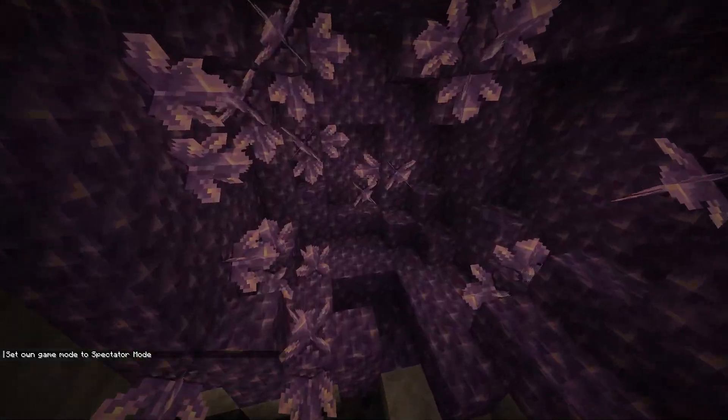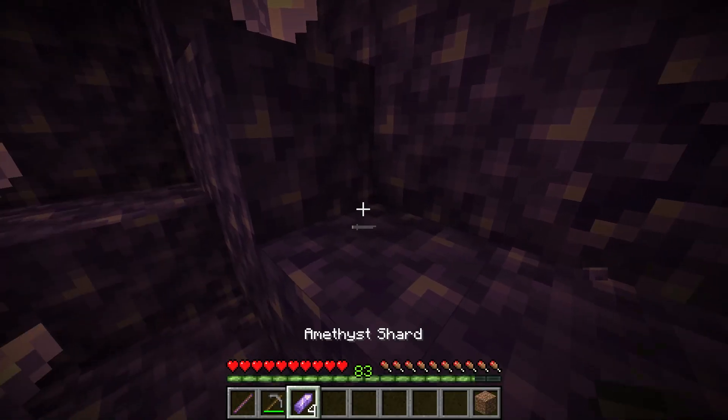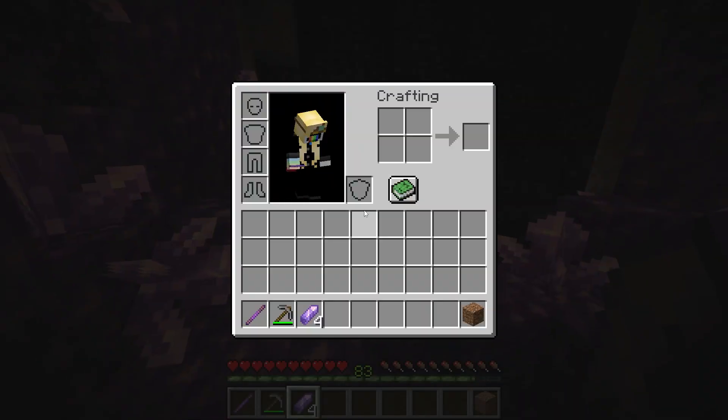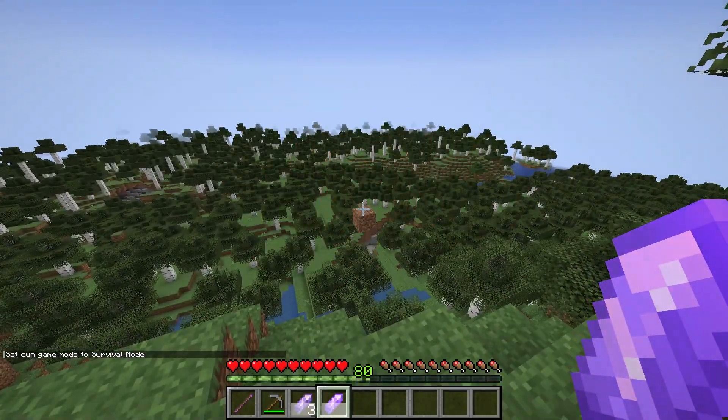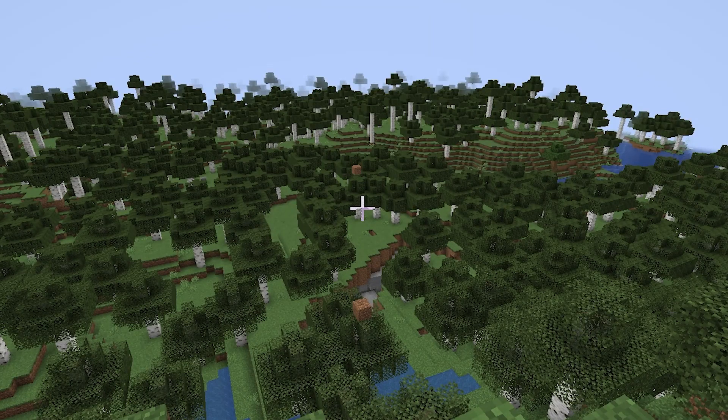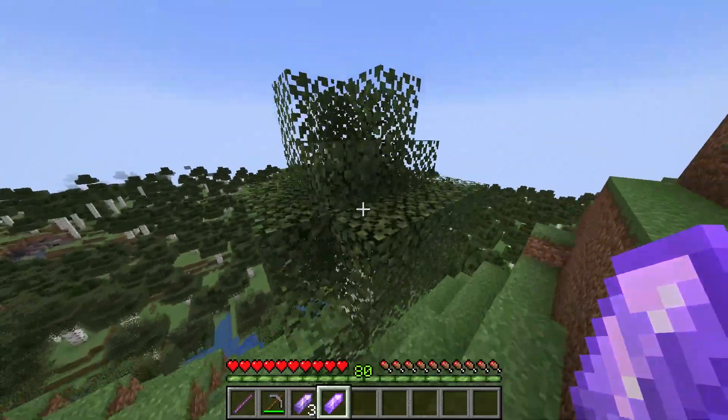To find a better wand, you need only head underground to a geode. Here, we can mine the amethyst for these precious amethyst shards. Sneak plus use item to convert to a wand, costing three levels. We can cast some pretty strong spells with this thing — it's so much fun.